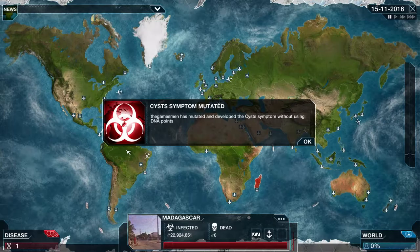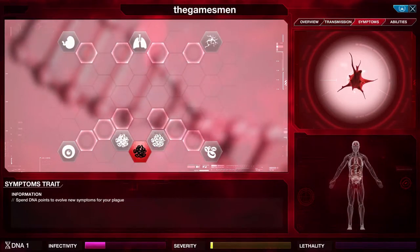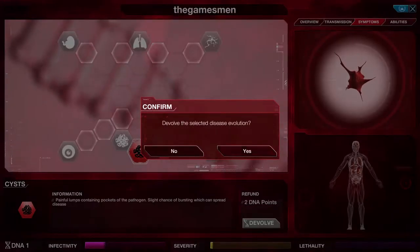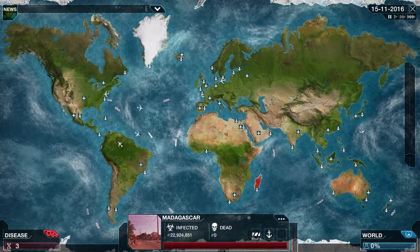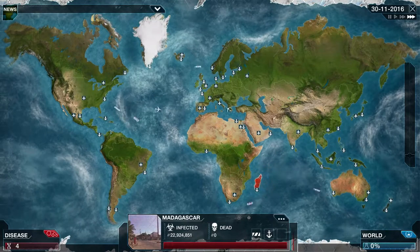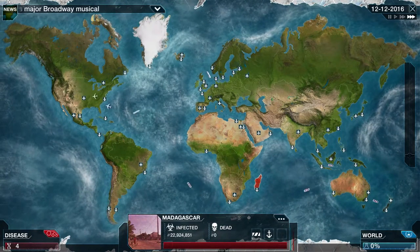Now this is the key problem — the virus mutates on its own. Do not click the OK button. Go to your disease, then symptoms, find the bit that's mutated, and click de-evolve. This is absolutely key, especially with fungus, because you don't want it to mutate. If it mutates, people will notice it much more quickly. This way it'll just seem like a common cold and allows more time for it to spread across the world.